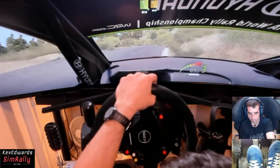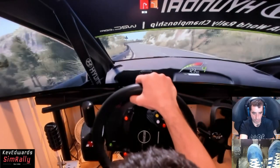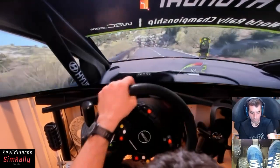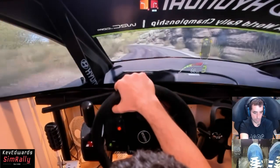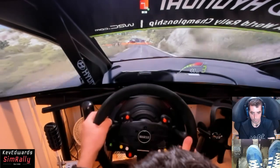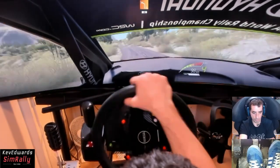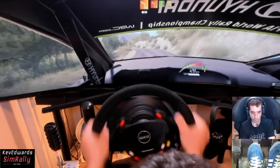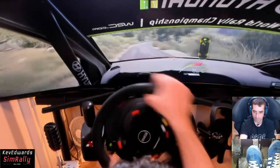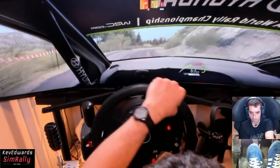Into left 6, 40. Right 1, 30. Left 4, tightens. And right 2, tightens, 20. And square left, opens, 30. Left 5, short, 40. Left 4, short, and left right. And left 7, keep it. Into right 4, short, don't cut. And left 6, into kicks, 80.